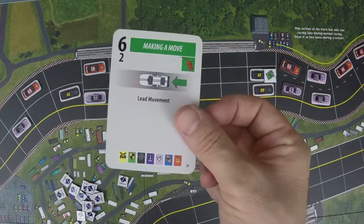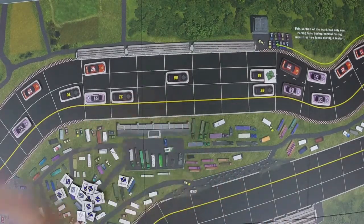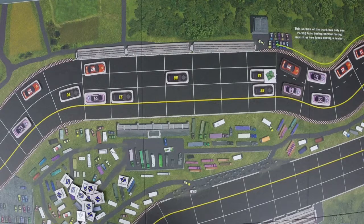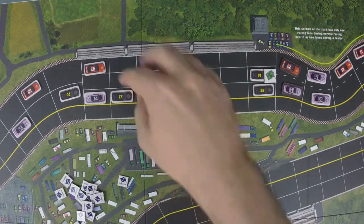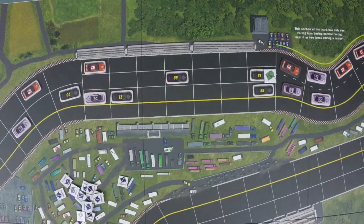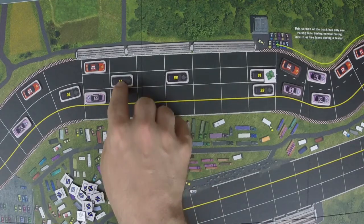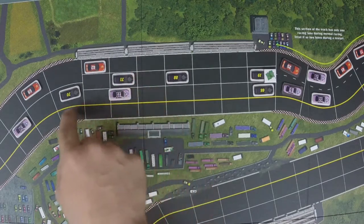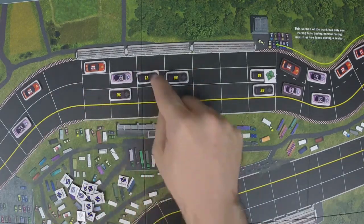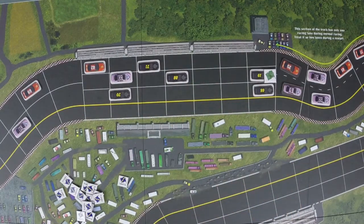The lead movement pulls all cars that are behind the activated car along with it as it moves forward. The main difference with lead movement is that cars must be linked at the beginning of the move — you cannot pick up links during movement. However, you can do as many lateral movements as you want and all linked cars will follow you throughout. If a car moves laterally, the car linked behind it will take its original space and shift accordingly.